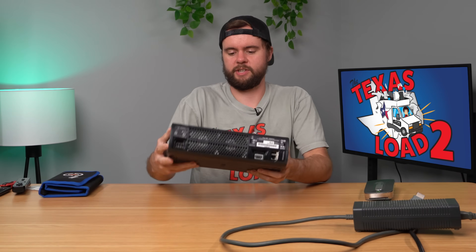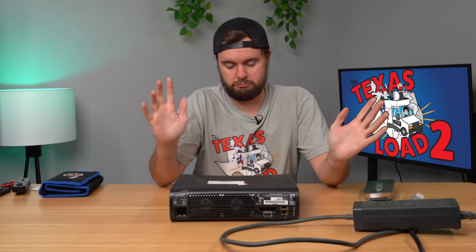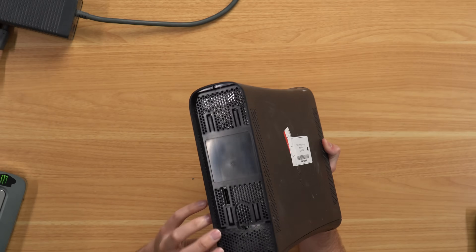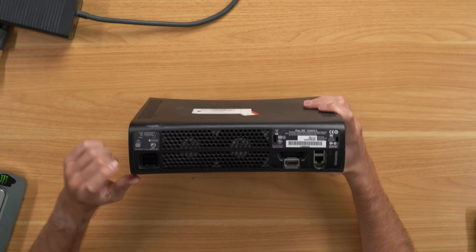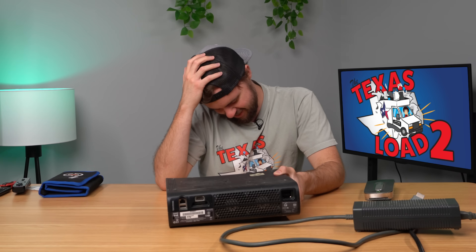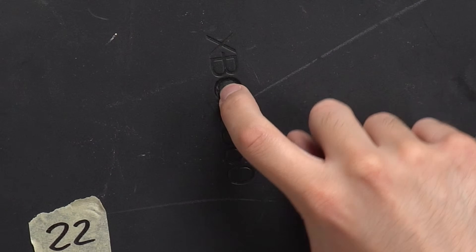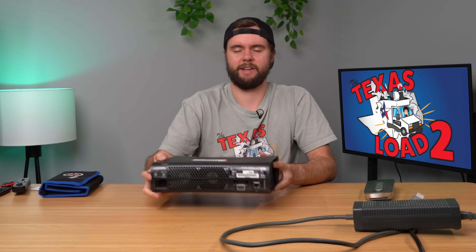Next up, we got another 360 here, and it looks like it's from Dripping Springs. It's a Black Elite 360 and it actually looks pretty good — kind of dusty, but at least there's nothing broken as far as I can tell. Oh, it's Jasper — let's go! Just as I was saying nothing was broken, it looks like somebody cut out a hole kind of in the middle there. Whatever. Let's just plug it in and see what happens.